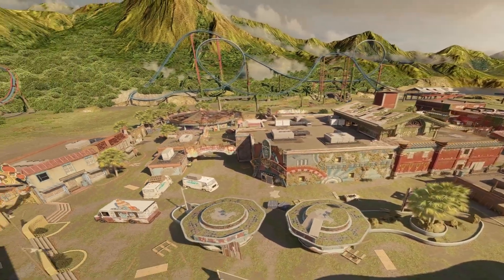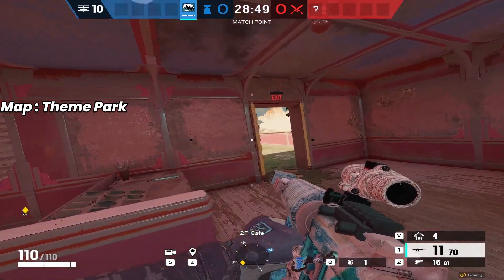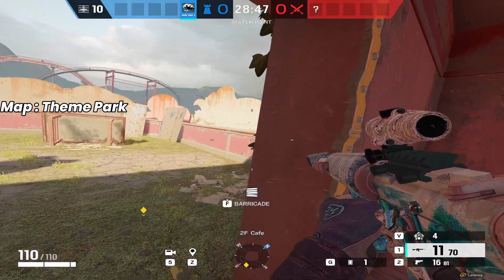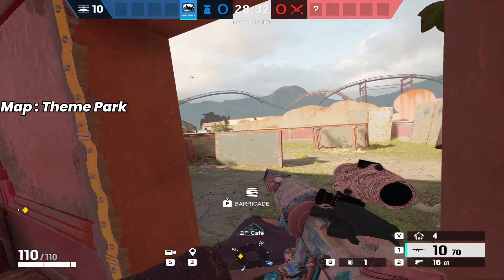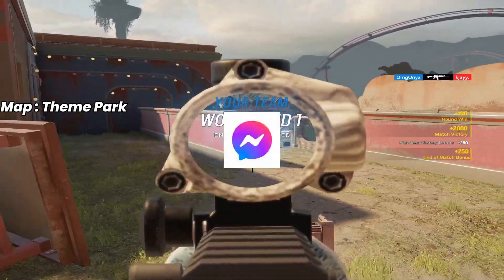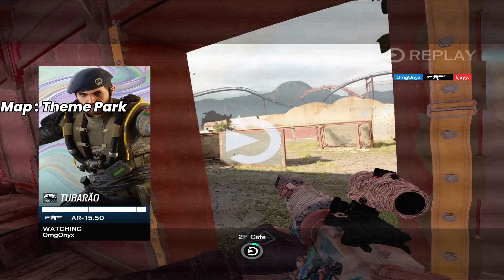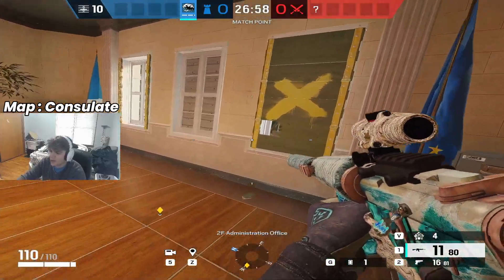Next one — you already know — it's Theme Park. We're going to come to cafe. Since they patched it you can't jump up anymore, but there's another spot: come out here and instantly sprint and you can see them as they come through up to the cafe balcony.